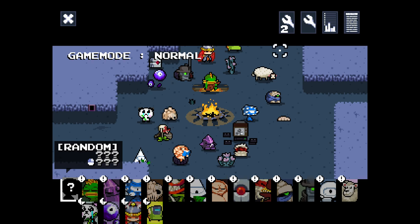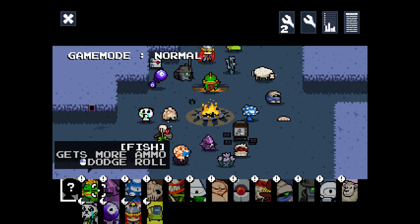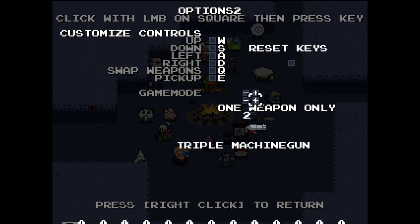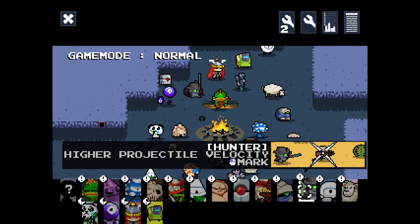Hey everybody, welcome back to the Nuclear Throne Ultra Mod. We've got one last new character to play as — the Hunter. We'll do the Hunter, then move on to Randoms and doing other characters in different game modes and challenge runs. With the game mode you can set different things like normal, one weapon only. We can set a weapon to use in our run. We're gonna do just a regular normal run with the Hunter today.